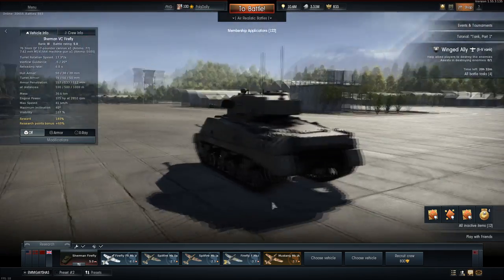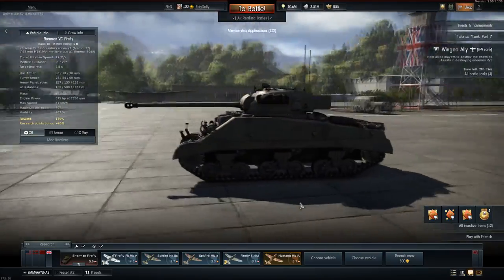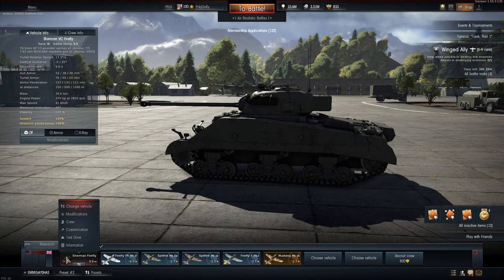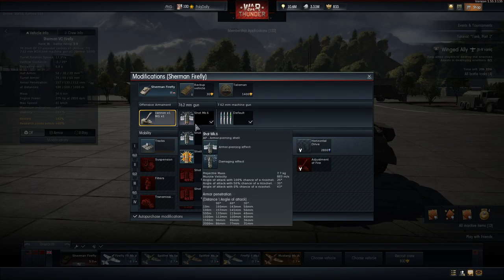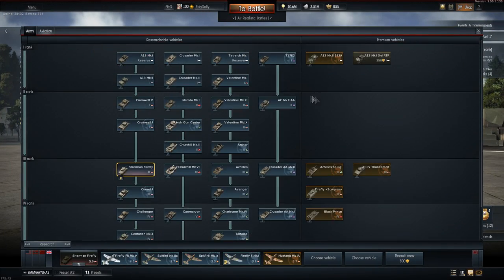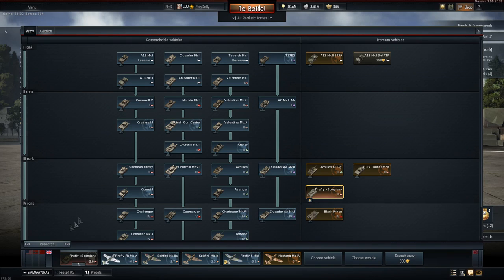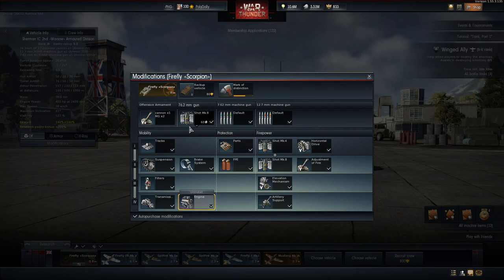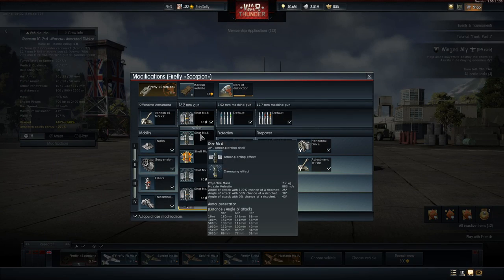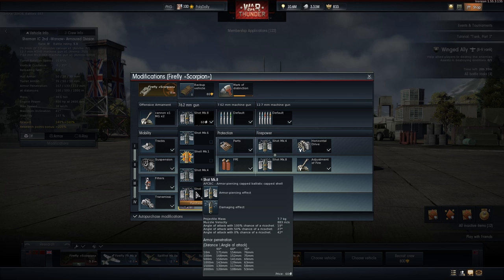We have the Sherman Firefly, ranked at 5.0 with a 17 pounder gun. Shitty armor, good mobility, good depression — I like this tank a lot. Now what we have to worry about is its rounds. I'm pretty sure mine's all fully upgraded. Our ammunition is very, very good for penetration, but the shrapnel is not the best. We have the armor-piercing cap ballistic cap shell, and we'll be using that this game.